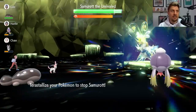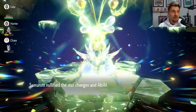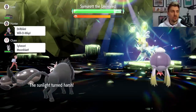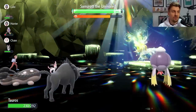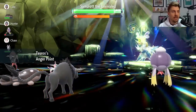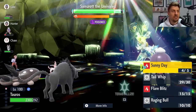Samurott is going to throw up its shield now. Once the timer ticks down and we come back in, we want to use Sunny Day. That will reset our speed so we go first, and it will reduce the damage of those water type attacks. Even if Samurott lands a critical hit — which we're kind of hoping for to activate Anger Point — we're not taking too much damage because of our EV investment, and we're in a good spot to start doing big damage.